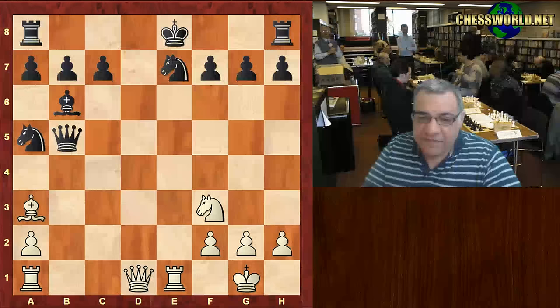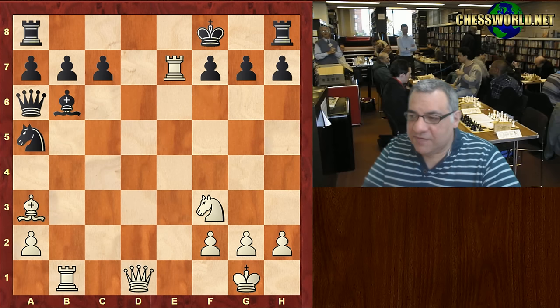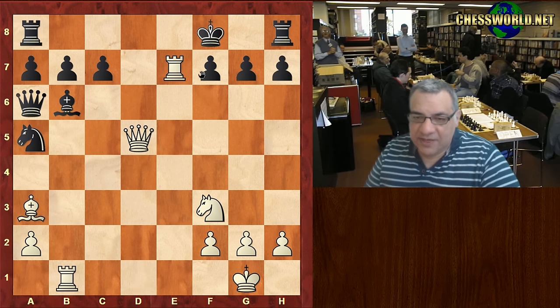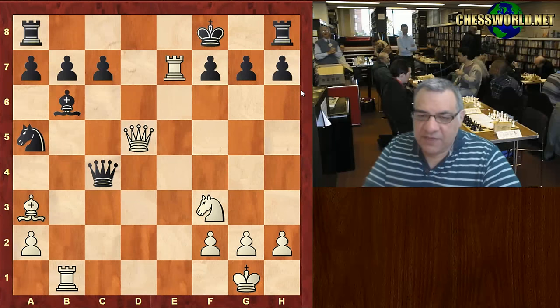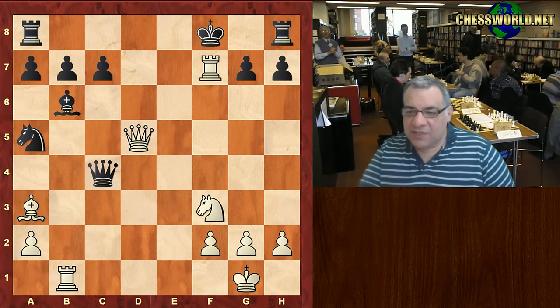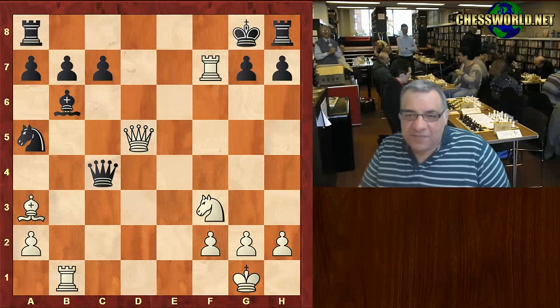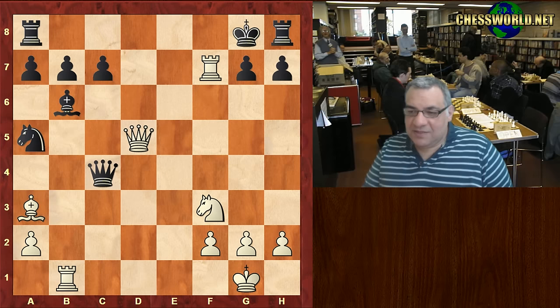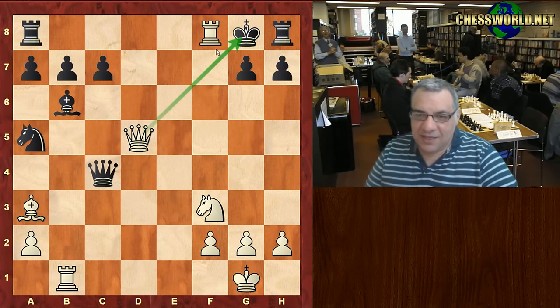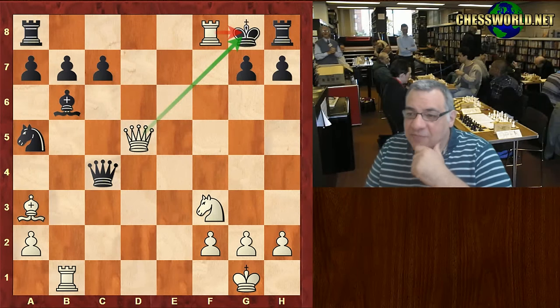Rook e1 check — this is an absolutely crushing position. White can simply take on e7. We have first Rook b1 and now Rook takes e7 check. A very nice finish with Queen d5, threatening mate. Black tries to defend with Queen c4. Paul Morphy plays Rook takes f7 check, and the final checkmate — Rook f8, double check and mate.